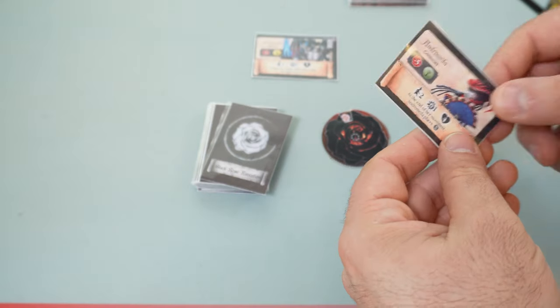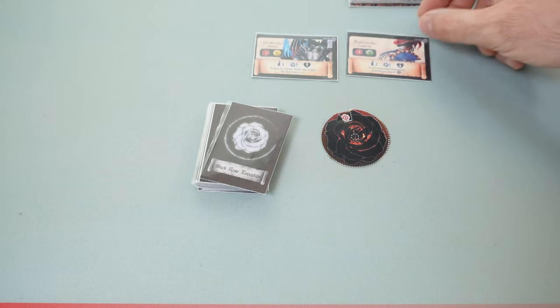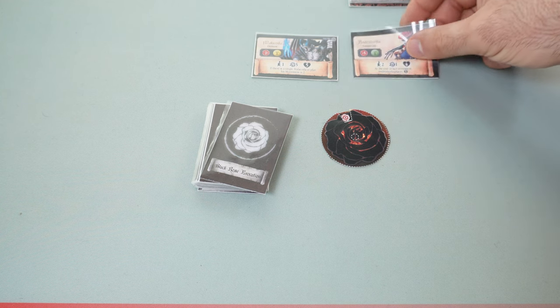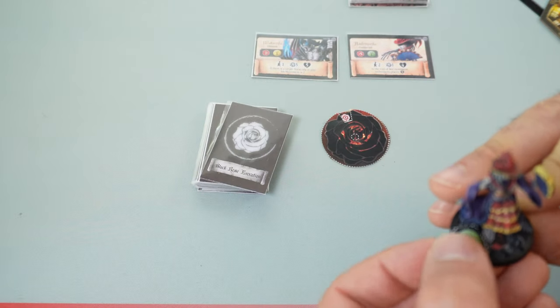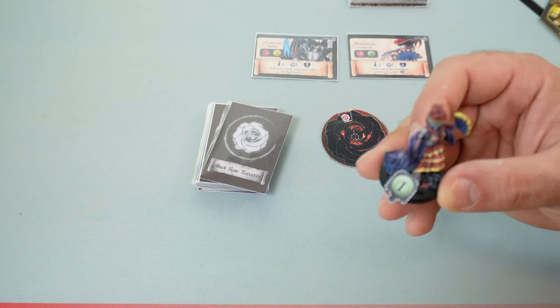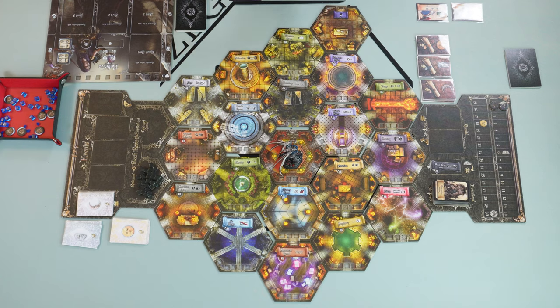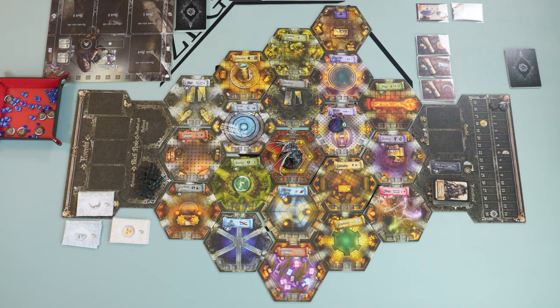The second evocation drawn is an Andromeda — green number one. We attach the matching token to its miniature and place it in the throne room, since it's the second evocation drawn.